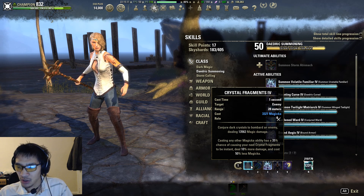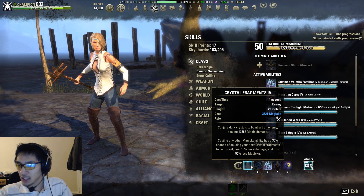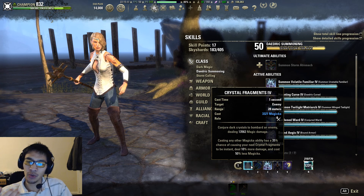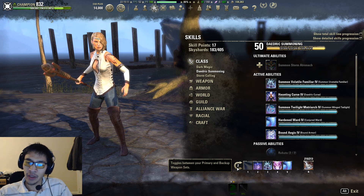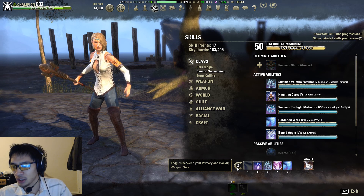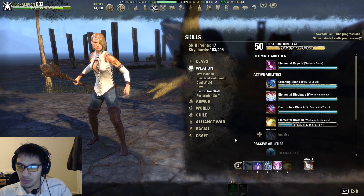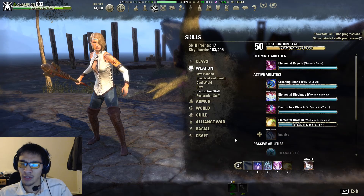The last thing I want to touch on is Crystal Frag itself. You always want to prioritize getting that Frag proc out as soon as you can, because if you sit on it too long and cast another magicka ability it will refresh the duration, meaning you wasted your Frag proc. Whenever your Frag procs, cast it as soon as possible so you can make room for another proc. If you get lucky you can have two Frag procs back to back. If a Frag proc happens right when you have to re-up your dots, it's up to you whether to use it and drop your dots briefly, or reapply the dots and use the Frag proc as soon as you swap back to your front bar.